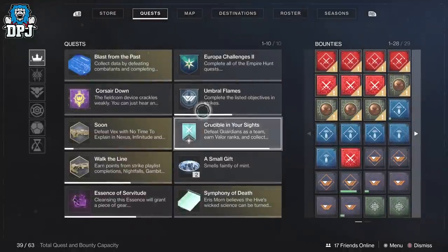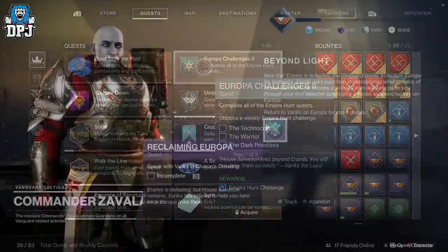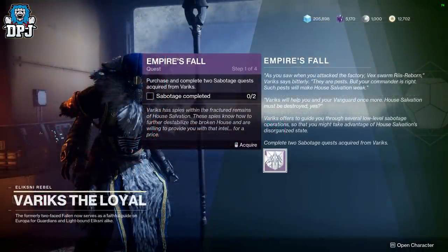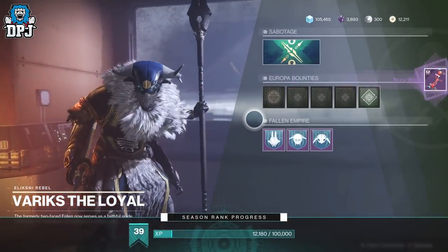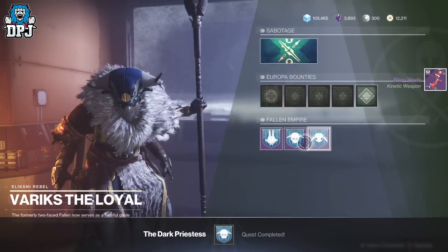To get to the stage where you can unlock Europa Challenges 2 is pretty straightforward. Upon completing the story you unlock the Reclaiming Europa quest from Savala. Once you've done that quest you unlock the Empire's Fall quest, and once you've completed that you unlock the Dark Priestess quest. Once you've done that, you unlock the Empire Hunts with Variks along with the Europa Challenges 2 quest.